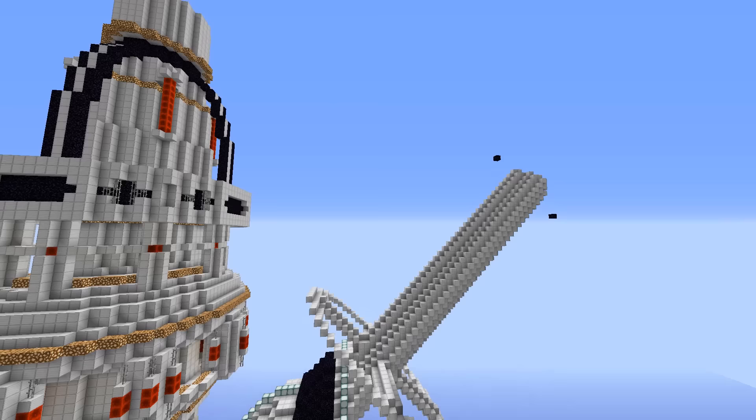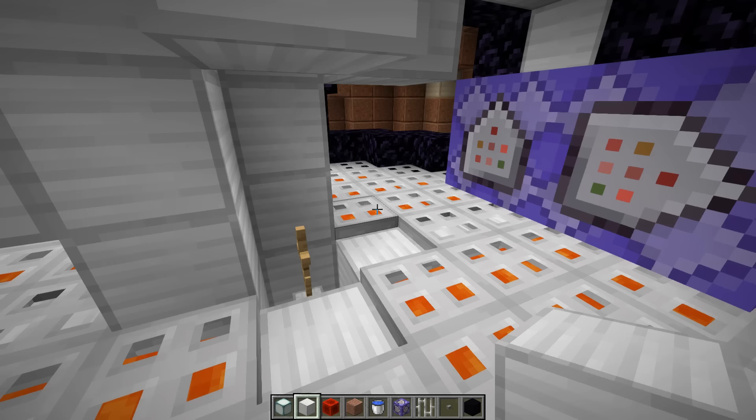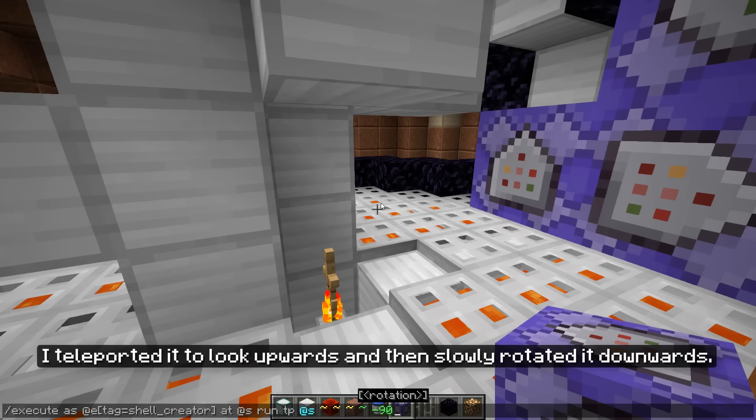Creating this outer shell by hand would be ridiculous and take ages to complete, so instead I used command blocks to automate the process. The general concept behind it is pretty simple. I spawned an armor stand in the middle of the Death Star, teleported it to look upwards, and then slowly rotated it downwards.